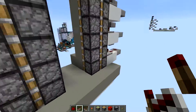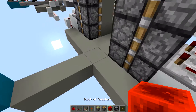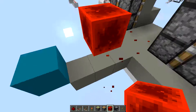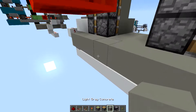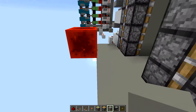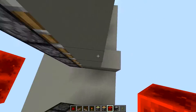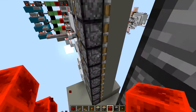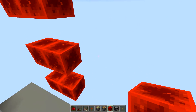Now you're going to go back from the center — one, two, three — and you're going to put a redstone block right there, one off the ground. Then you're going to put another redstone block right beside it so it's even with the doorway, and you're going to do that every other one all the way up to the very top, just like so.